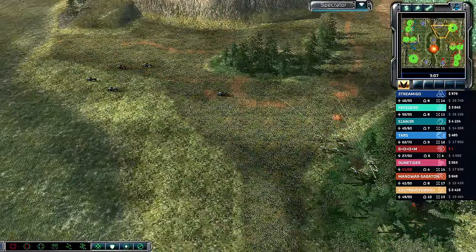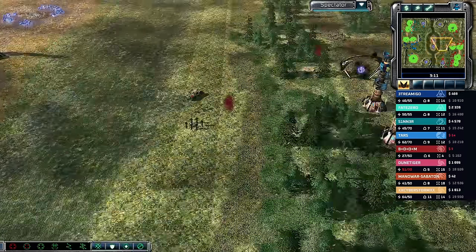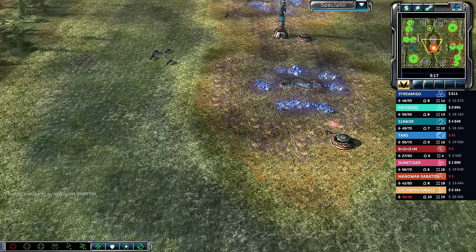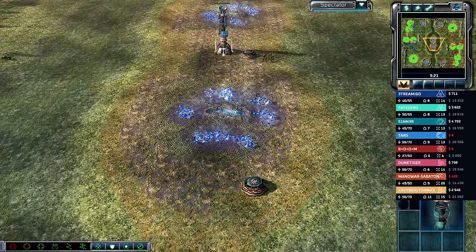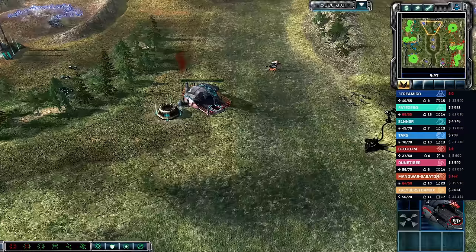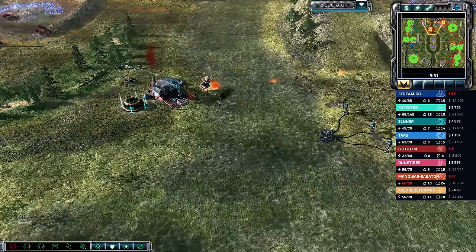Early bike attacks coming from Streamago — a fast five or six bikes sent across the map immediately at the start. Boom has his APCs working hard, sending them all over the map. The buzzers won't totally dislodge the blue team from the middle. Then an early MCV move from Fate Zero — Marked of Kane starting to push.